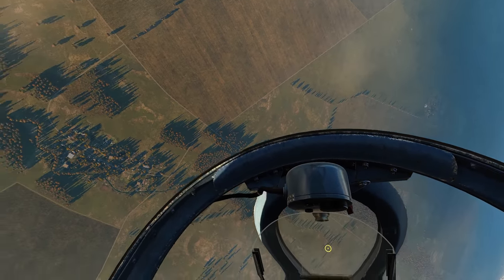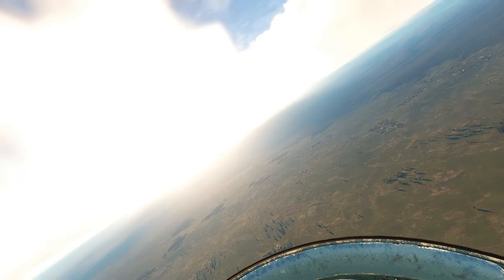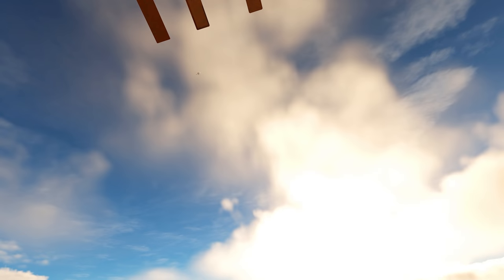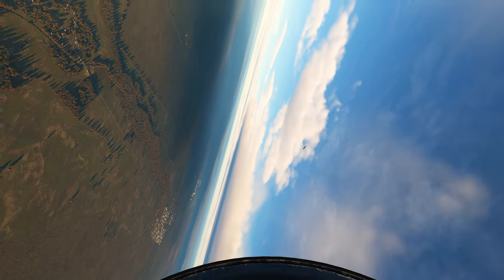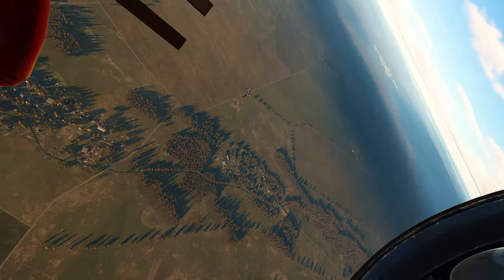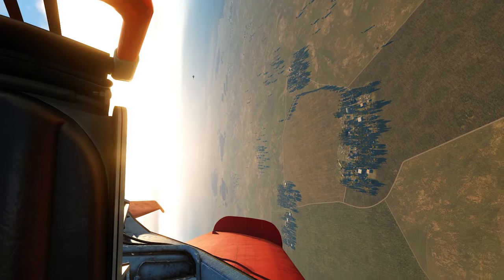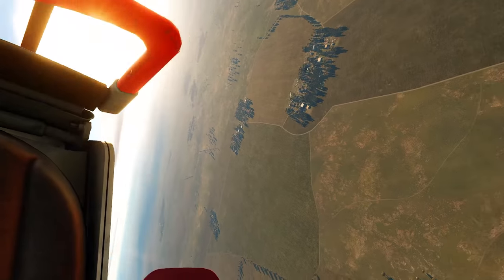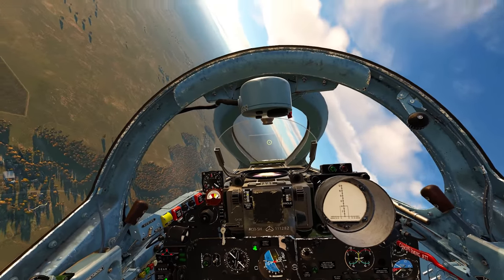As you can see he is struggling to avoid rate fighting me, and we're just constantly looping around here - almost more into a vertical fight. You can see he's trying to get his nose on as hard as he can, but I'm just climbing over his nose every time, dragging him into a rate fight. We're getting closer and closer to the deck.